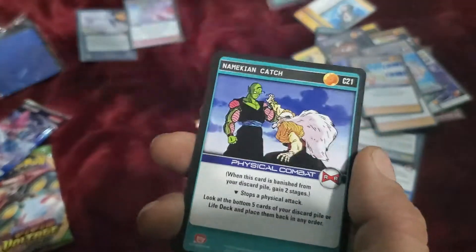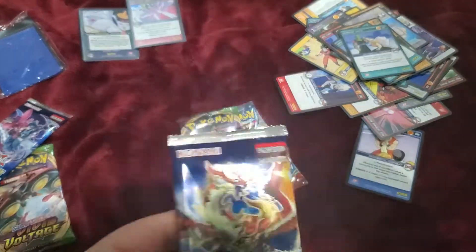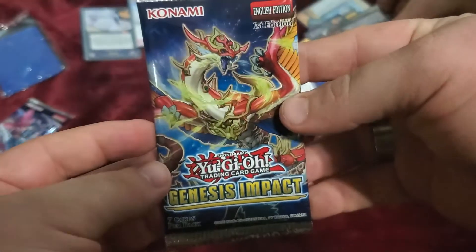Namekian Wrist Strike. Namekian Catch. I didn't pull one. What the hell? All right. I feel good. Genesis Impact — we haven't opened all that many of these on the channel.